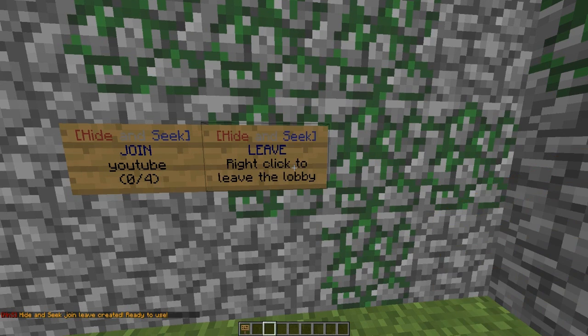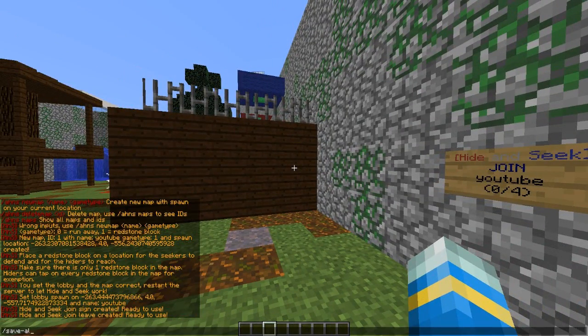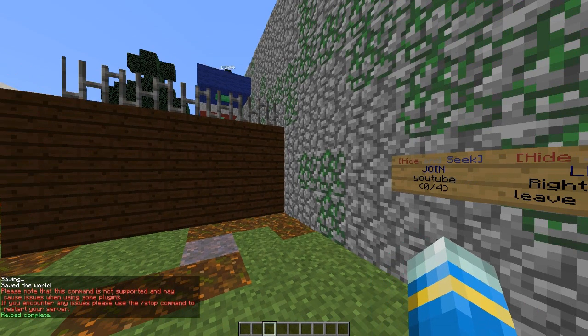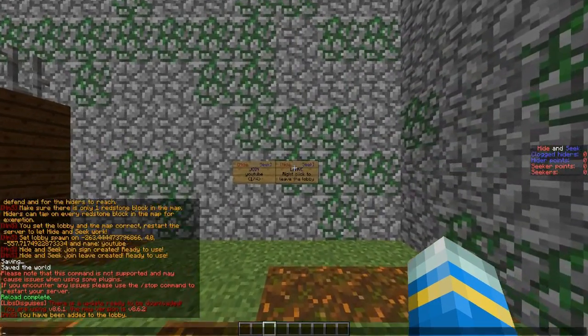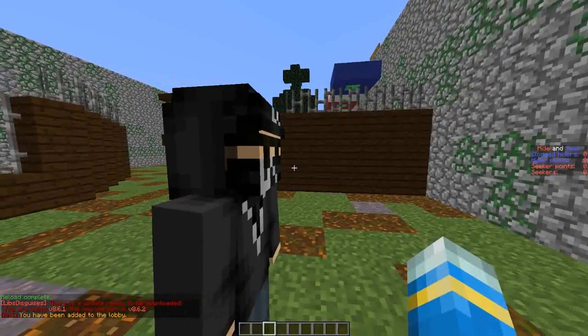Then we can also create a leave sign. The dev recommends you restart the server rather than reload it, so it's probably best to actually restart it properly, then edit the config, and then obviously you can start it up again and it should work.